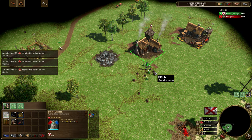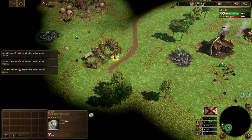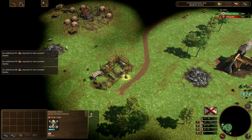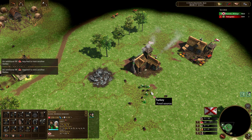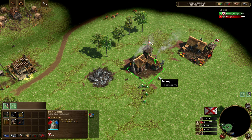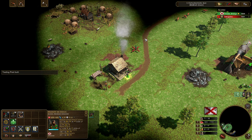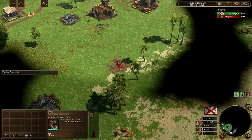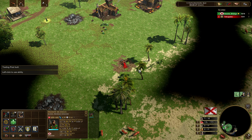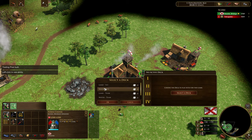Especially if you're up against a civilization that isn't the Lakota or the Indian, because typically with India and the Lakota they're very likely to steal your sheep just because they've got faster explorers than standard. As a result they're going to just run around the map a little bit more. I'm always a bit scared with the Japanese — definitely a bit threatening. So now we're going to continue moving out on the map.